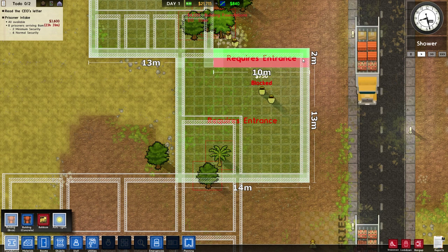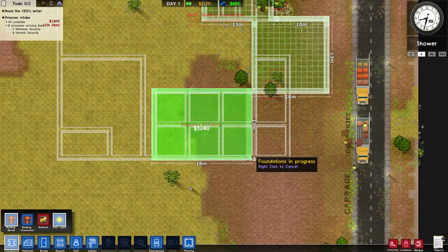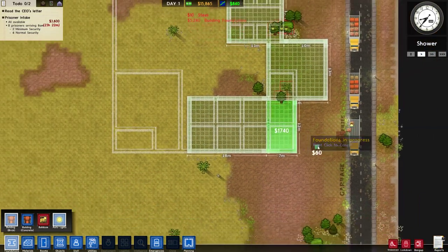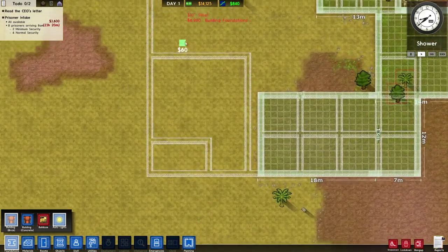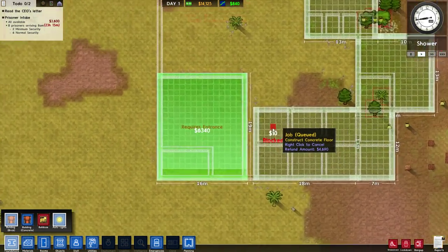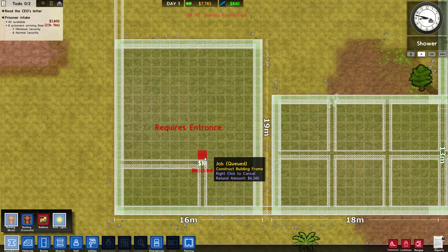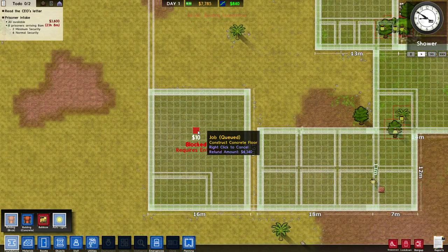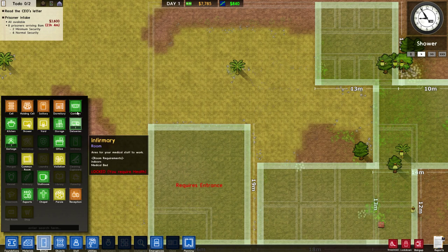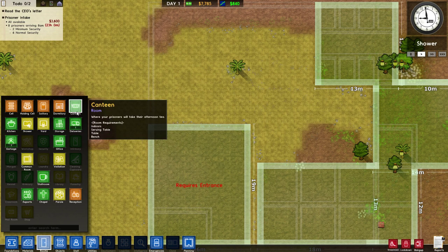These are going to be offices. You need a ton of offices at some point in this game — I don't know when exactly — but I just know you need a ton, so I popped some down. Then this larger building is going to be the kitchen and the canteen. I really wanted to put the canteen outside but found out it has to be inside — that's one of the room requirements.